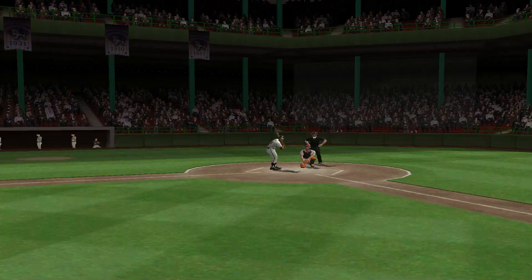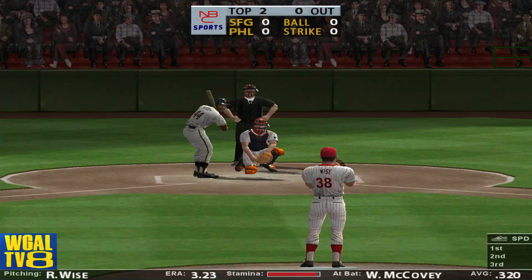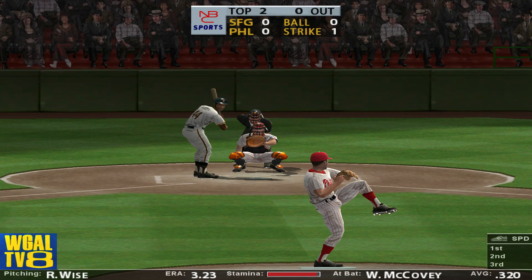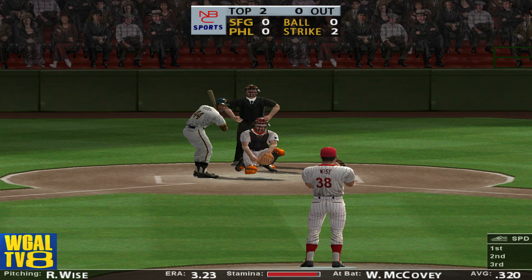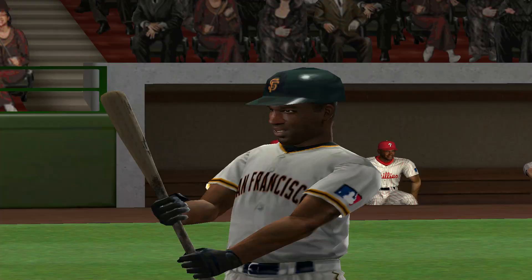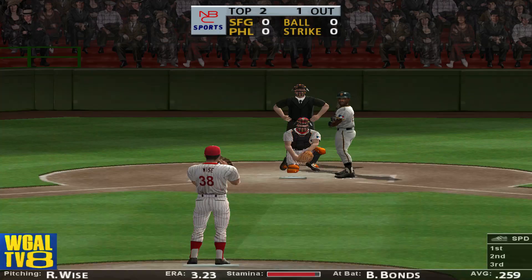Leading off, Willie McCovey. Painted the black on the outside edge. This dude has a bevy of pitches in his arsenal. The batter could not touch that curveball. One-two count. He hits it hard towards the second baseman — got him. Bonds will hit next. A ball. His best pitch is his heat, and he throws it off. A liner — he's on his way to second, but they barely got him.